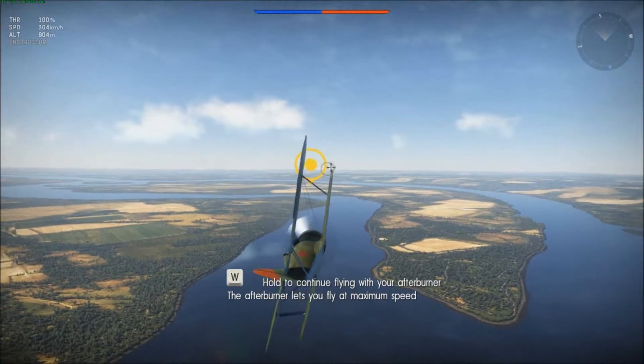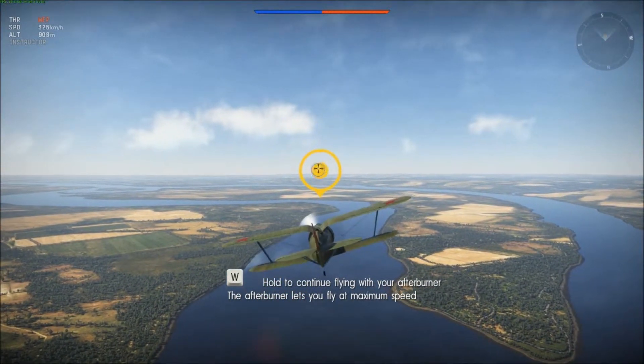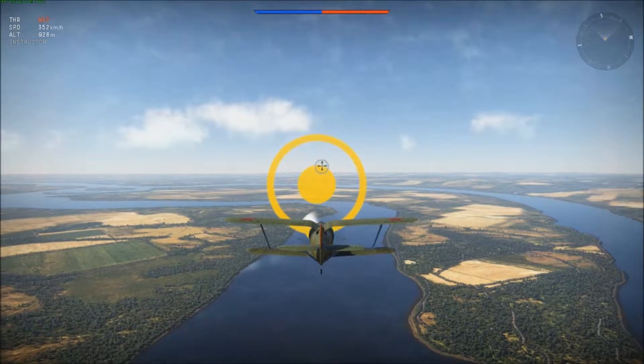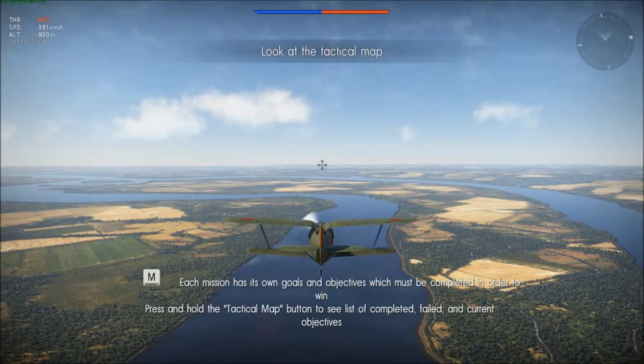Hold the button to continue flying with W.E.P. The WEP lets you fly at maximum speed — push and hold the button. Mission objective complete — I are good at doing things. Each mission has its own goals and objectives which must be completed in order to win. Press and hold the tactical map button to see a list of completed, failed, and current objectives. Push M. Got it.